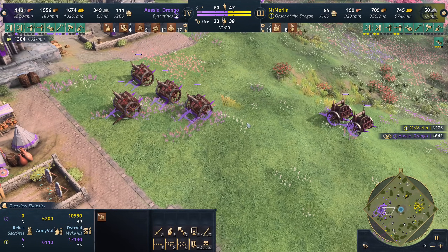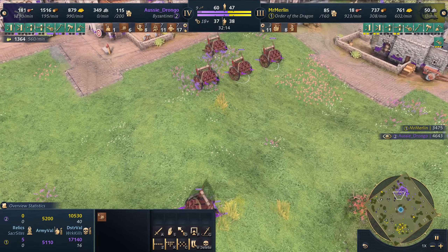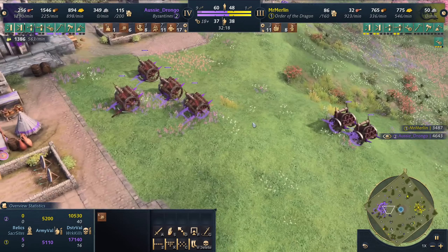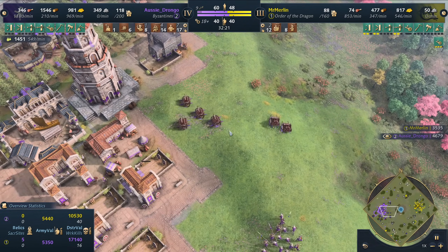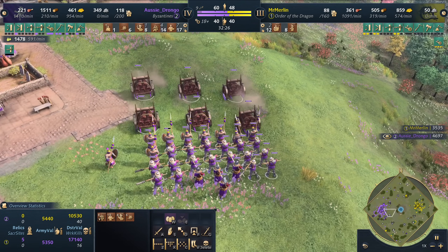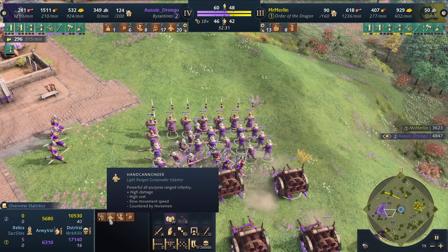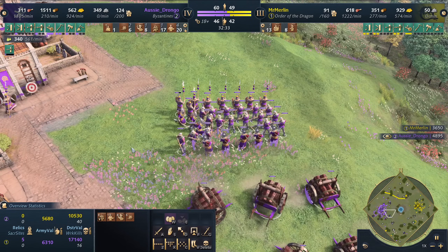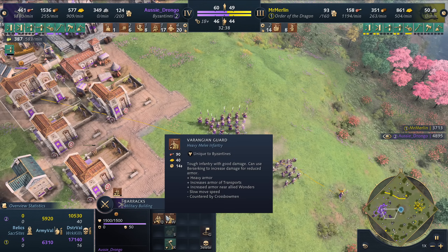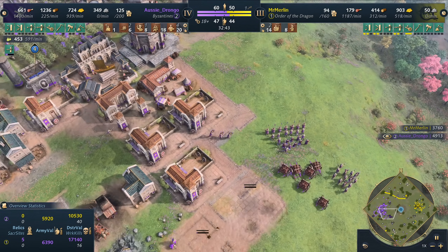Drongo is not wasting any time, going for a mass Nest of Bees strategy. I'm not sure if Mr. Merlin is going to be holding on. Drongo has been waiting for this day to unleash the Byzantines. Look at this beautiful army — he's got his Matanai, his Javelin Throwers coming from the Malians way over in Africa, and Hand Cannoneers. I would have liked to maybe see some Varangian Guard, but perhaps later. He's focused on barracks and archery ranges.